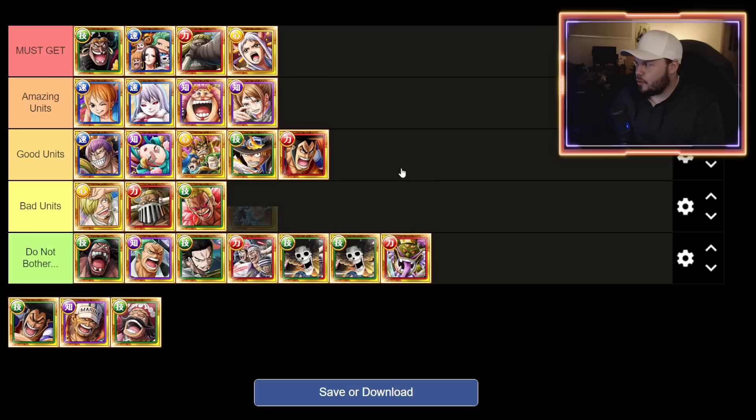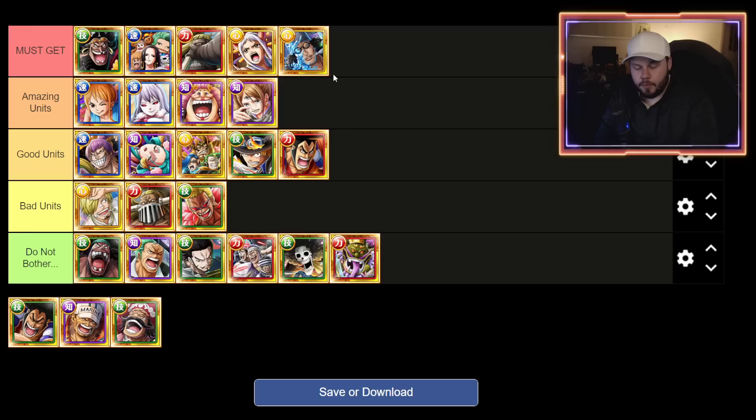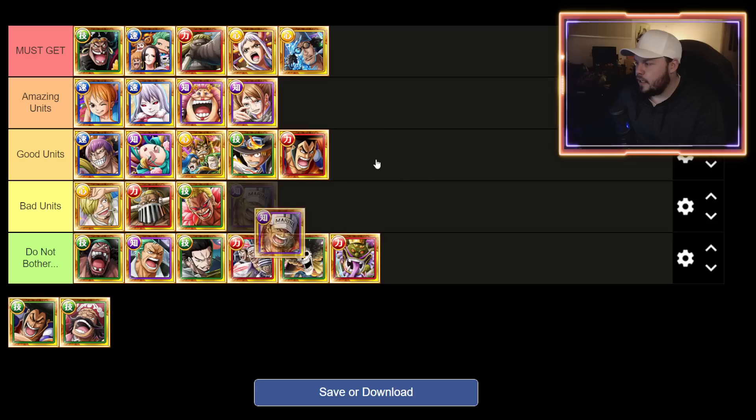Kuzan is definitely a must pick up — he is so good. If you can get him to max level limit break five and then limit break expanded, this is without doubt one of the best units in the game. Kuzan is probably the best super evolution of the year, with Akainu being close behind. Kuzan can be an attack booster and an orb booster, has relatively good supports, and both he and Akainu have become damage-dealing specials now with some utility in their specials as well. Both of these units are definitely worthwhile pickups.